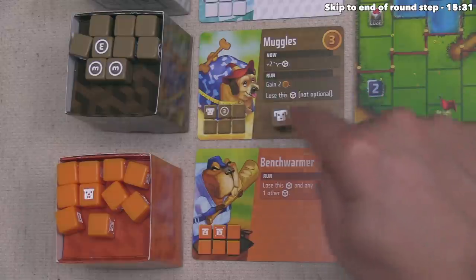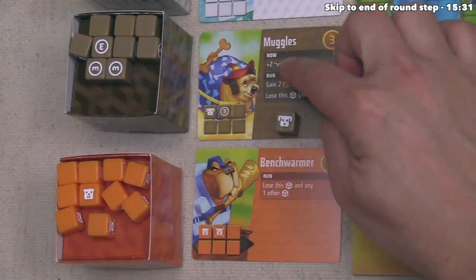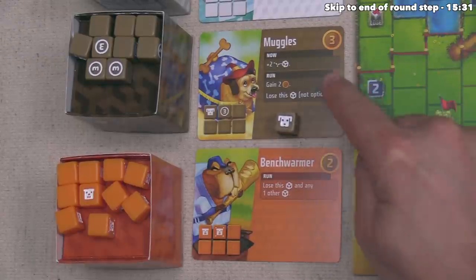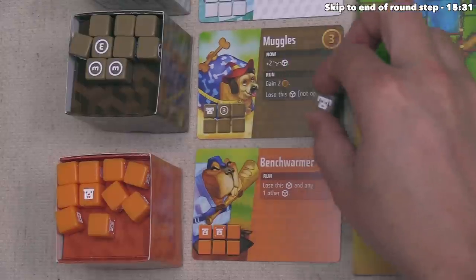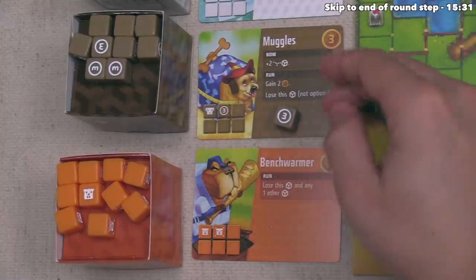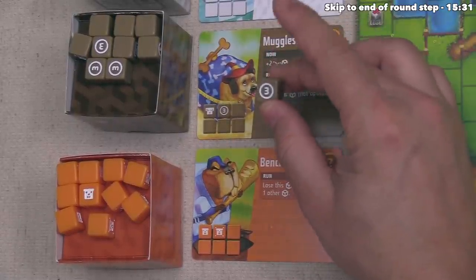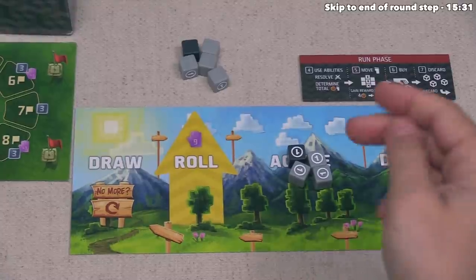The Muggles ability effectively lets you roll more dice within a given round and cycle through your pool faster, giving you access to more powerful dice more often. There's a second ability — Run — which during the run phase grants two circular buying power but then the die is lost back to supply. However, when you roll the three buying power face rather than the dog face, the die stays around. Muggles is a pretty good way to better utilize your existing dice and increase overall purchase power.